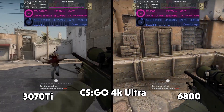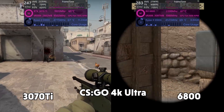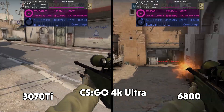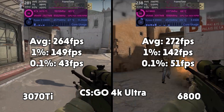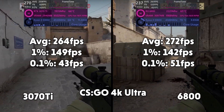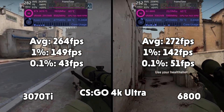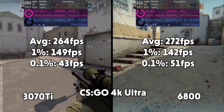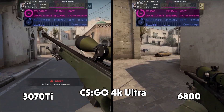CSGO now. CSGO can run on an expensive toaster, even at 4K. You really don't need anything powerful to run CSGO — it really is just that well optimized. So in CSGO, 264fps average is what we get for the 3070 Ti, with 1% of 149 and 0.1% of 43. For the 6800 we get an FPS average of 272, with 1% of 142 and 0.1% of 51. Not bad performance at all.